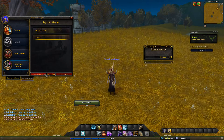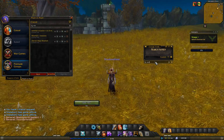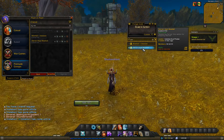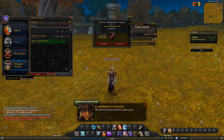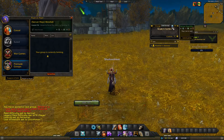Or you could do it like this — I prefer to use Looking for Group, look for a group that's in the area like Westfall, and pick one to get phased over to their server. And if I want to go back to stage 1 or back to where I was, I just leave group and it phases me back.